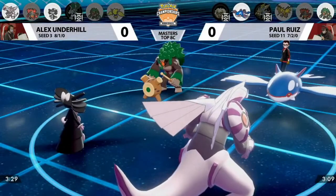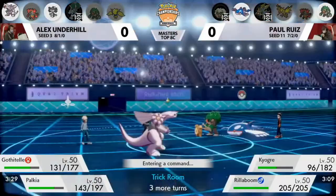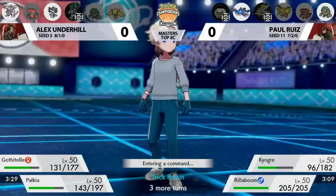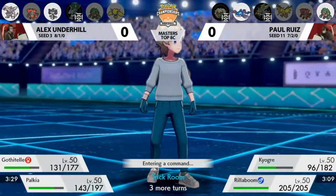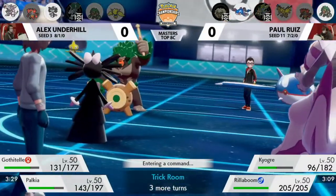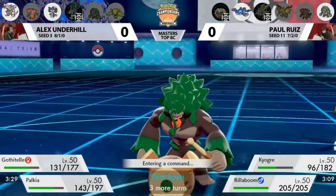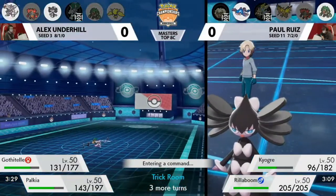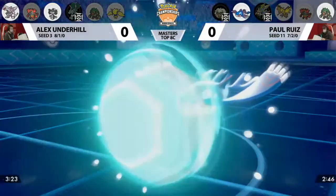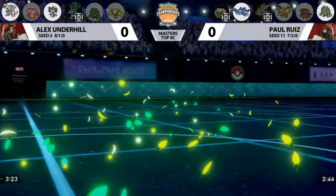Palkia didn't need those three Special Defense boosts anymore — this is Palkia's game to win. They say Palkia is the god of space, but it feels like it's the god of Twisted Dimensions in this matchup. Gothitelle having Hypnosis is great information for Paul going into Game 2. Going into Game 2, you cannot ignore the Gothitelle — if you do, it'll switch in and out, Shadow Tag prevents your switches, it'll get Trick Room up both early and late game, and now on top of that it can throw in Hypnosis.